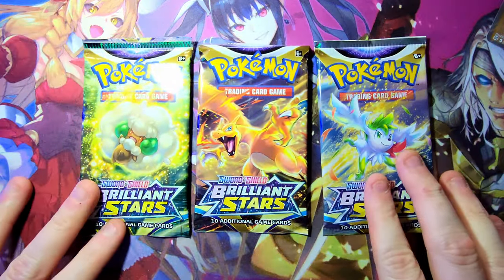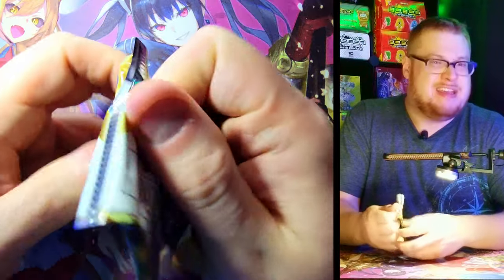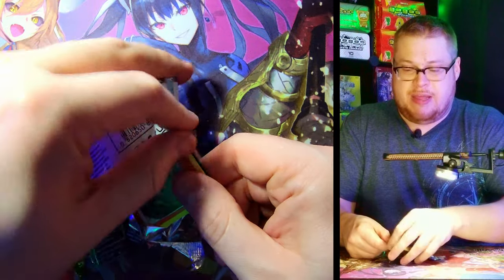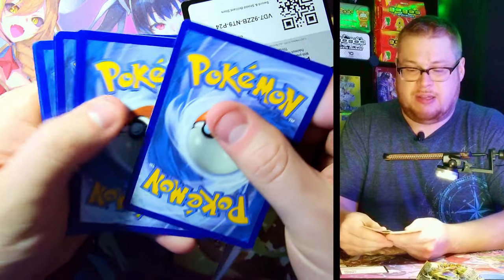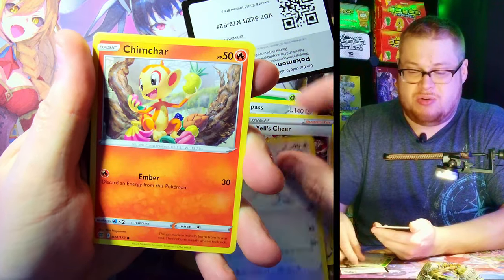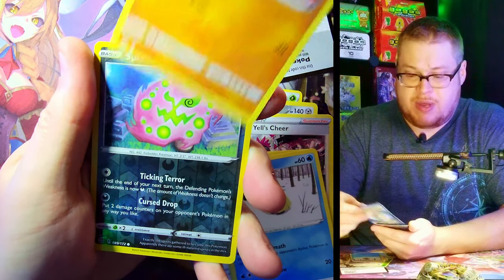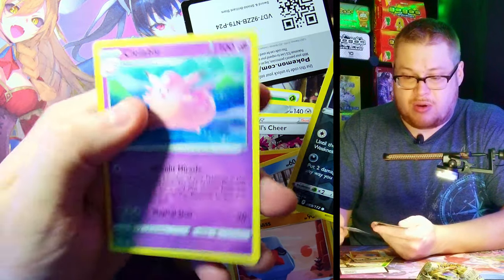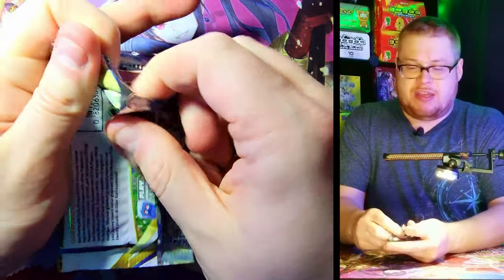We've got three packs left — gonna save the Charizard pack for the end. Let's get this one out of the way. Chimchar, I'm seeing a black border or something so we've got something decent I think. Chinchino, Chimchar, Minccino, Poke Ball, Snorunt, Nosepass, Spiritomb reverse — and it's just a Clefable. I psyched you guys out — major stress for nothing.